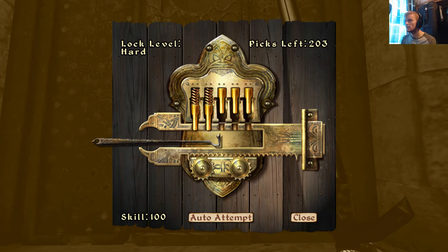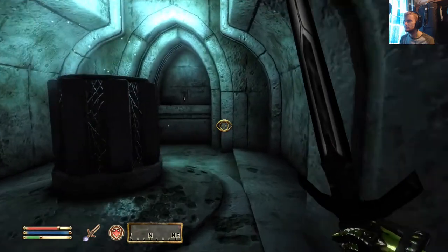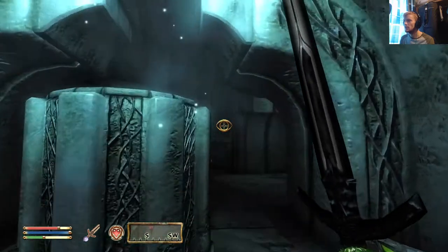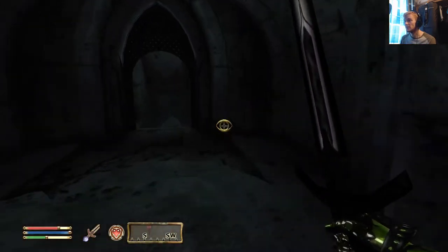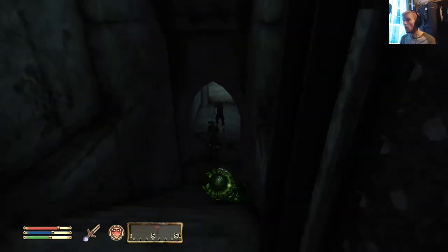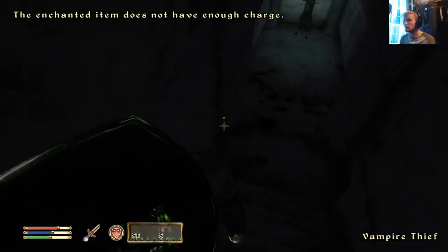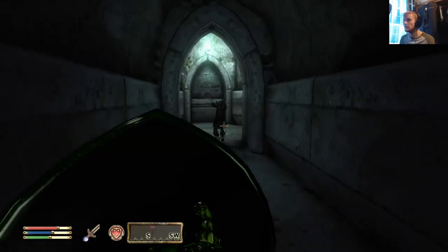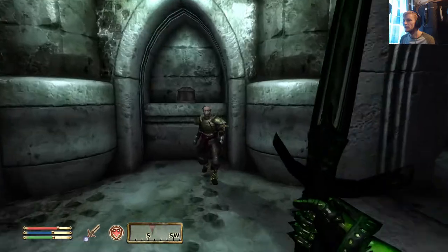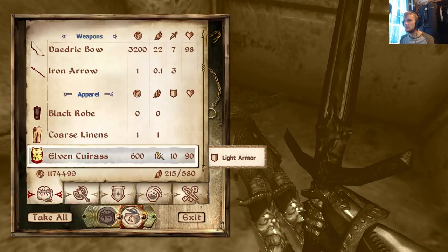Open this gate using my sick lock-picking skills. There's the statue — nice, and we can sell those. That is a very easy statue acquisition. Oh my christ — vampires! Of course it's vampires. Can you give me Porphyric Hemophilia? I'll be very angry. To be honest there's a solid chance I already have Porphyric Hemophilia. I didn't expect these guys to be running around invisible, but there they are.